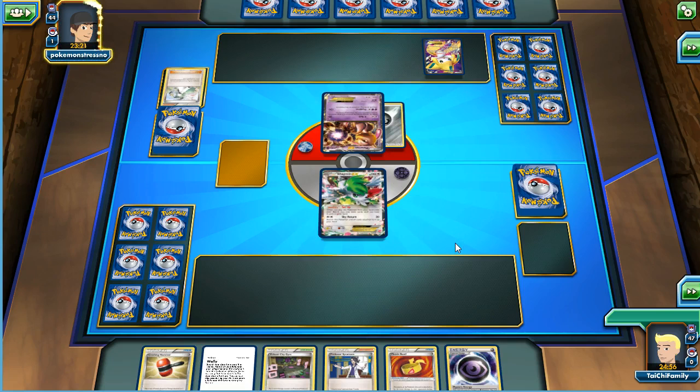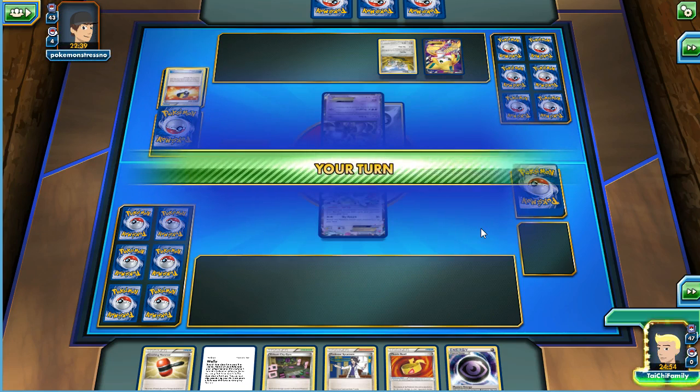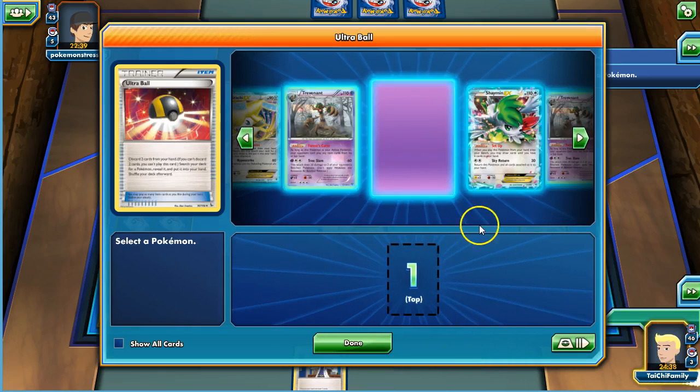We've got an N, a Crushing Hammer, a Sycamore — a decent hand here. We may have to pass on the Mystery Energy, but we'll see. Ultra Ball here. He plays a Klinklang, which doesn't scare me too much simply because Trevenant isn't going to bother Trevenant much. We got rid of the energy. Go ahead and put a Muscle Band here. I want to play that, and we're going to Ultra Ball here for another Shaman. We'll get five more cards.